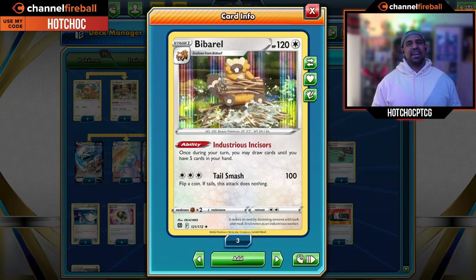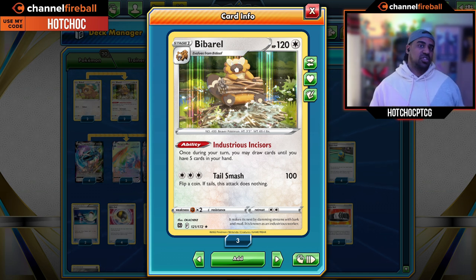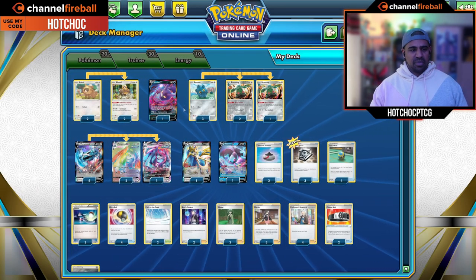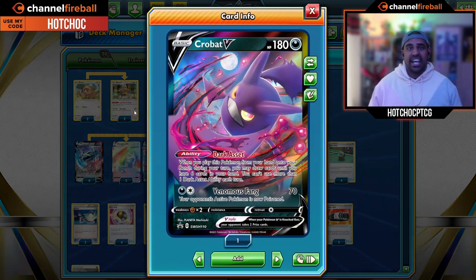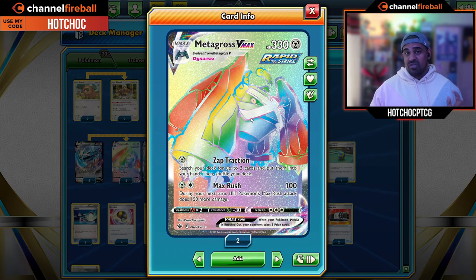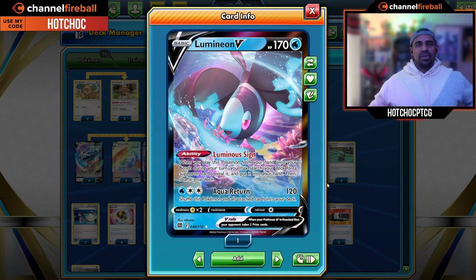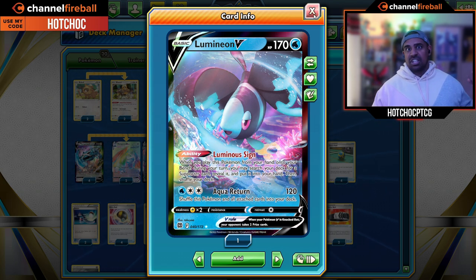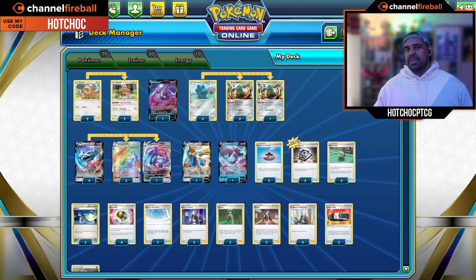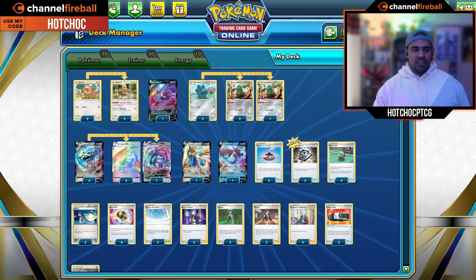We also get to utilize Bibarel, a Stage 1 Pokemon whose Industrious Incisors lets you draw up to five cards in your hand, letting us hopefully use supporters like Boss's Orders and Cheryl that don't normally let us draw cards. We can get the draw with Bibarel. Here's the list: we've got a 3-3 line of Bronzong, one Crobat so we can draw up to six cards in hand — again helping us find those Cheryls and Boss's Orders as and when we need them. We've also got one Lumineon V, whose Luminous Sign ability lets you, when you bench it, grab a supporter from the deck. Cheryl is very important, so Lumineon V will get a Cheryl.